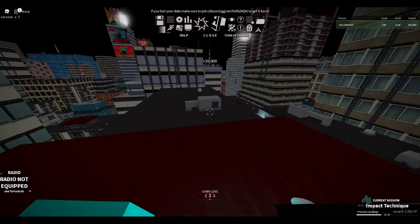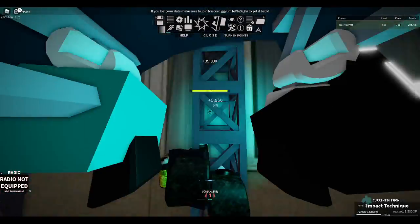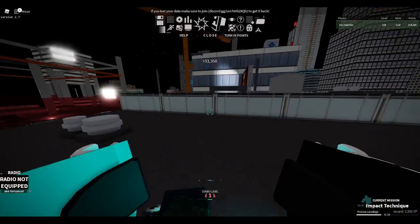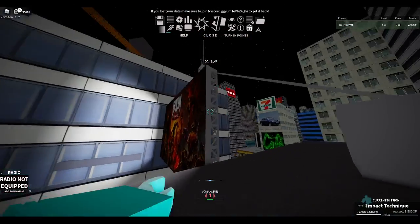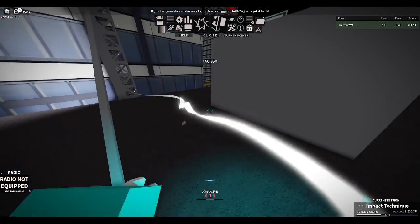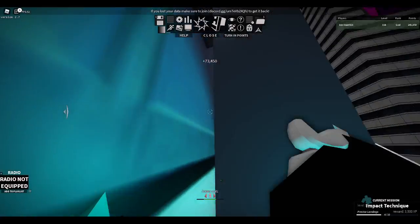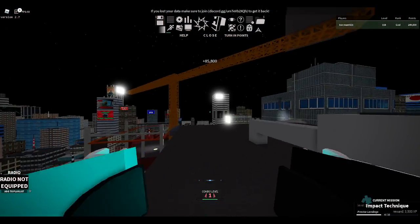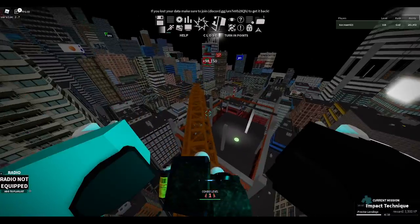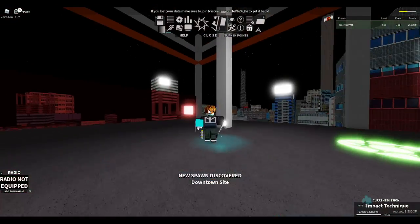If you get wingsuit, get wingsuit — it's way better than all this other stuff. Paraglider honestly kind of sucks. Best way to get up buildings is to spam spacebar — space will be your friend. I got my first spawn now — downtown site!